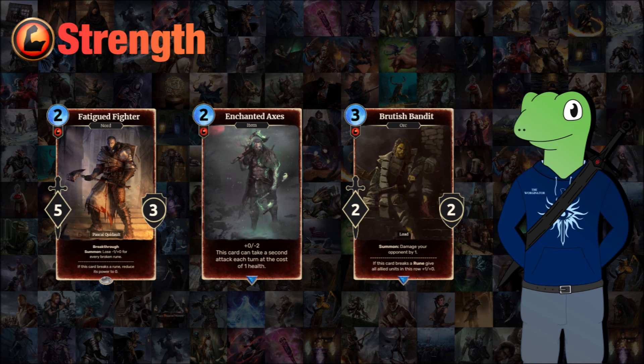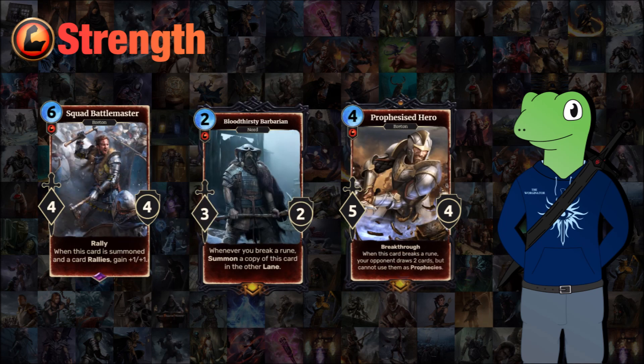We also have the Brutish Bandit, a 3-cost 2/2 made by a community member called Load. When summoned it will damage your opponent by 1, and if this card breaks a rune, give all allied units in this row one additional power. It's quite strong for a rare strength card — it does a lot of buffing and gets a quick little chip off your opponent straight away, so it's got a few interesting things about it.